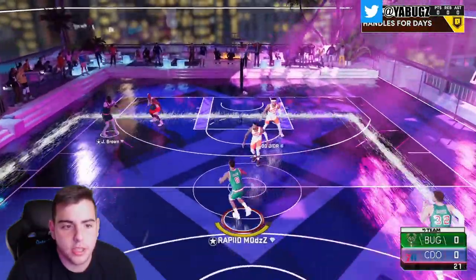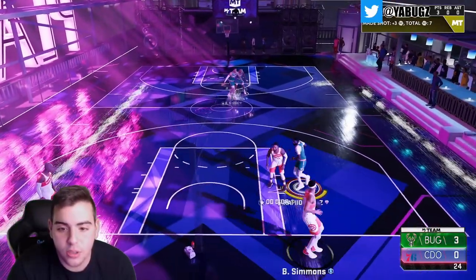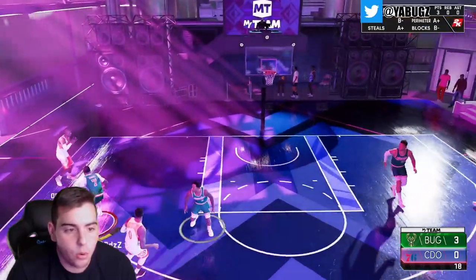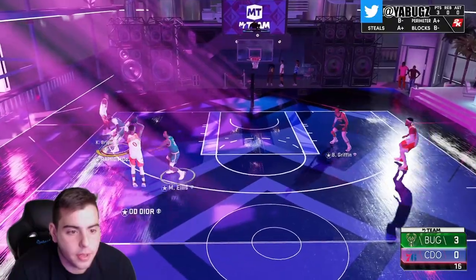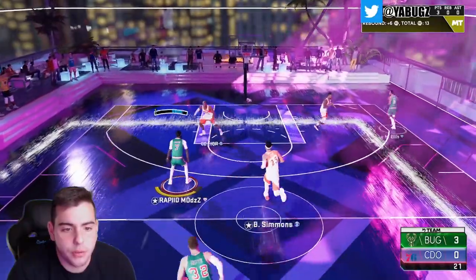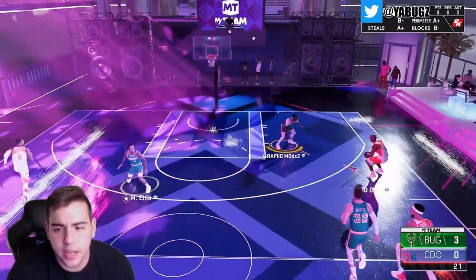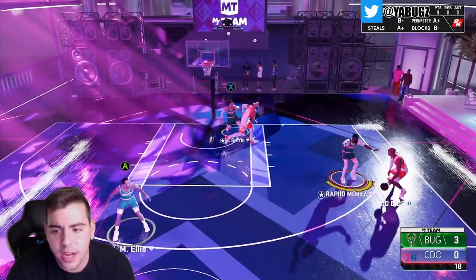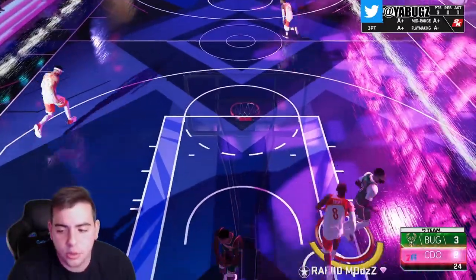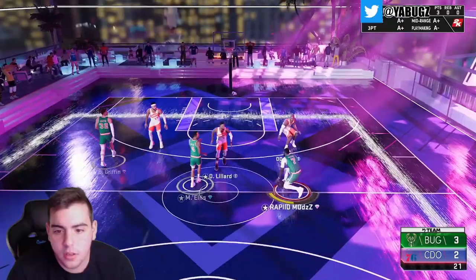He makes his first shot with a bad release, which is pretty interesting. We're gonna see how he plays on defense too. The opponent has Sapphire Kobe so we're gonna play off ball. Blake and Jaylen Brown for free. His jump shot feels a little delayed, which might not be the greatest. I definitely do not want a delayed jump shot, but it does feel a little delayed.